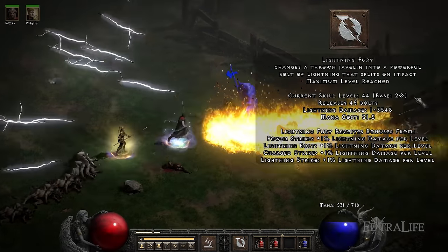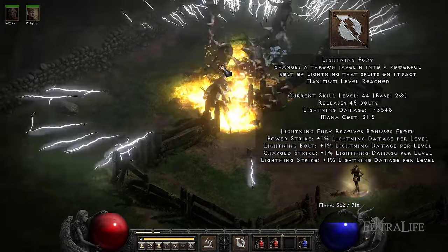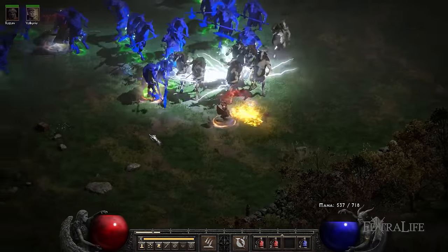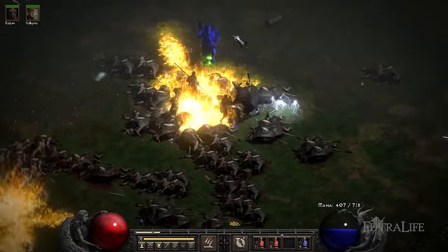Lightning Fury: This skill enhances your Javelin throw, making it release a bolt of lightning when you hit an enemy for each enemy in range. This means that the more enemies there are, the more powerful Lightning Fury is. This effect will happen for each enemy that gets struck by your attack, meaning that if the Javelin pierces through the first enemy and hits a second one, you'll get two times the amount of lightning bolts.